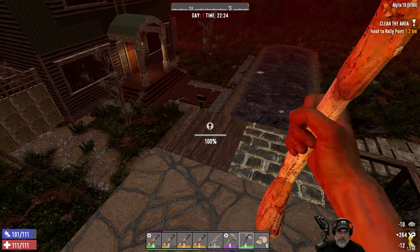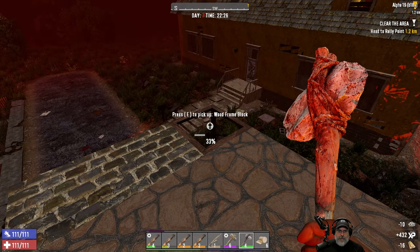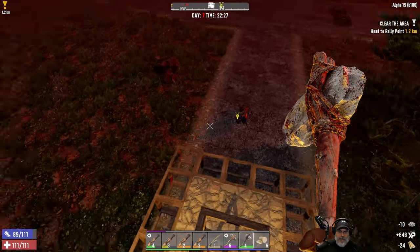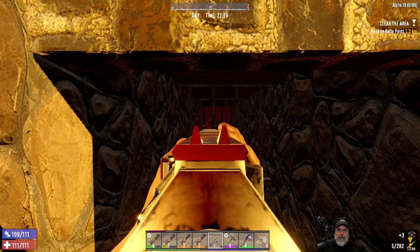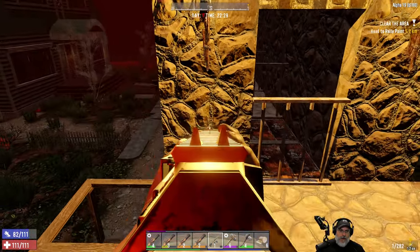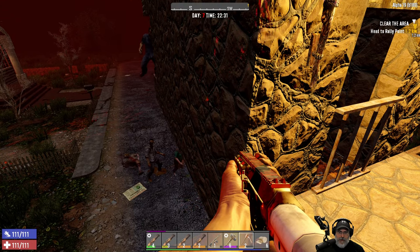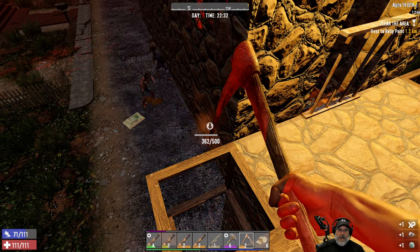That one especially is important, but we want to get these ones upgraded too. Just didn't have enough time to get it all done. Story of my life, right? That should prevent them from being able to jump up on top there. So they're kind of going off to the side. I think their AI is thinking they can find another path to me. I should have thought about that. So we need to break this block so they don't think there's a path there.